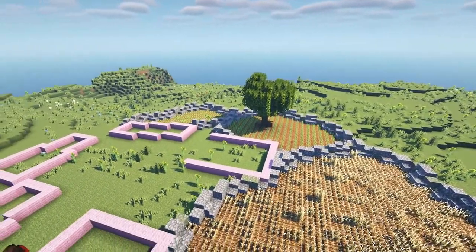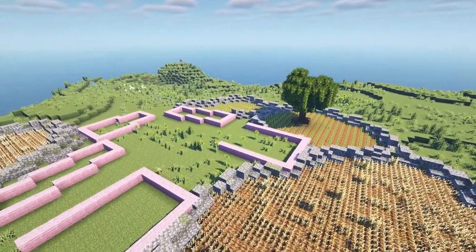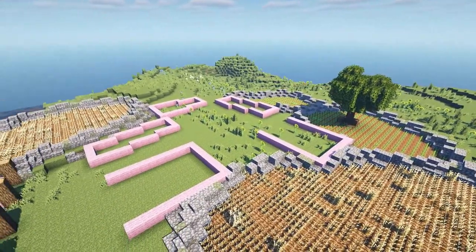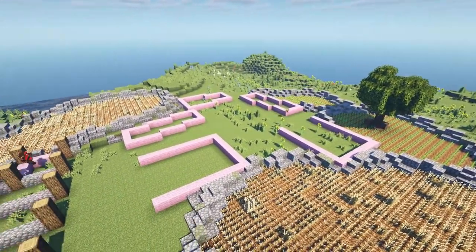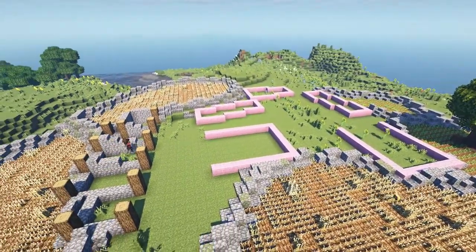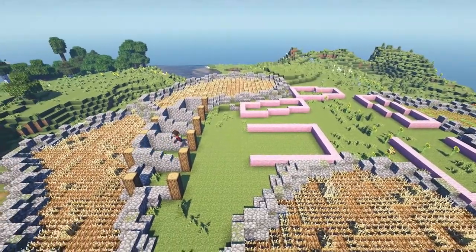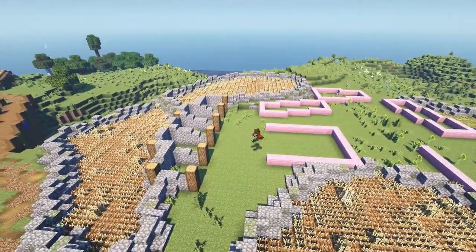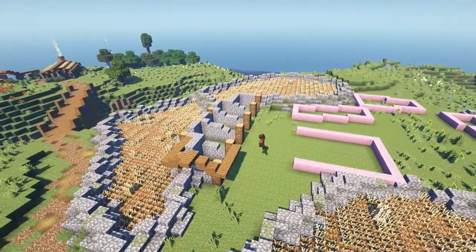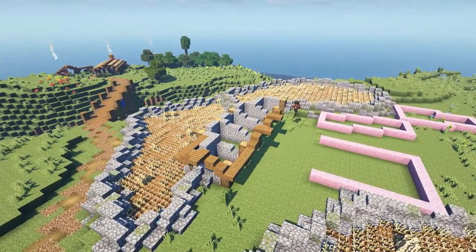After I finish up the potato field, I go over to the building on the left and begin building up what will eventually be the stables. To start, I lay out the corners with logs and then pile up cobblestone in a natural-ish way to be the foundation. Then I go around with spruce slabs and begin outlining where the roof is going to go.